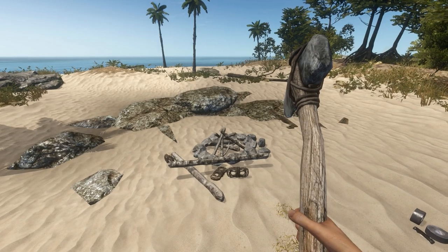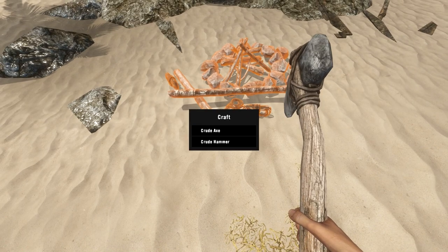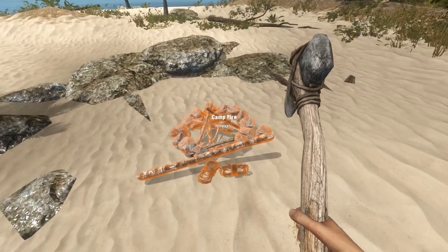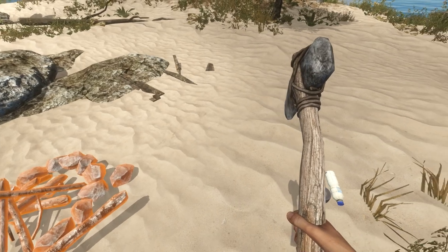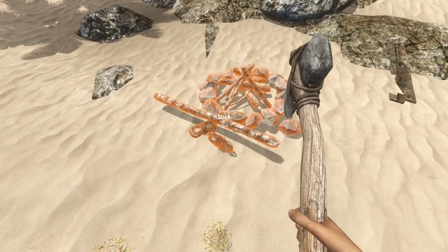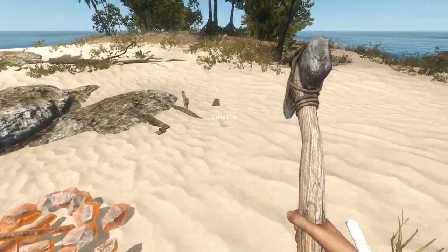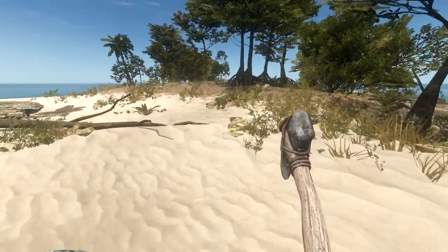Okay, I feel like I'm missing something — oh, a hammer! I should make a hammer, cause we're gonna need that to build. And then let's see what I need to upgrade this. More lashings probably, and more sticks.